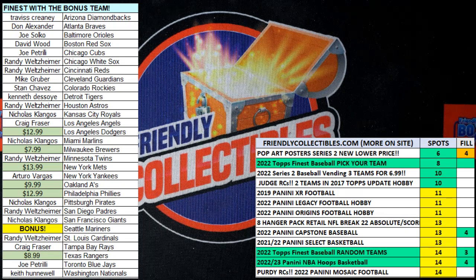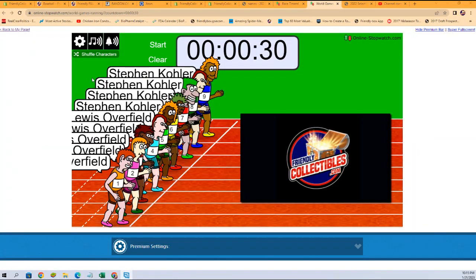We're looking for first, second, third, and fourth that will all be getting in the break of the Star Wars Fine Art Prints. So what we're going to do is switch over to our race. We're going to shuffle up our racers seven times and send them on their way.